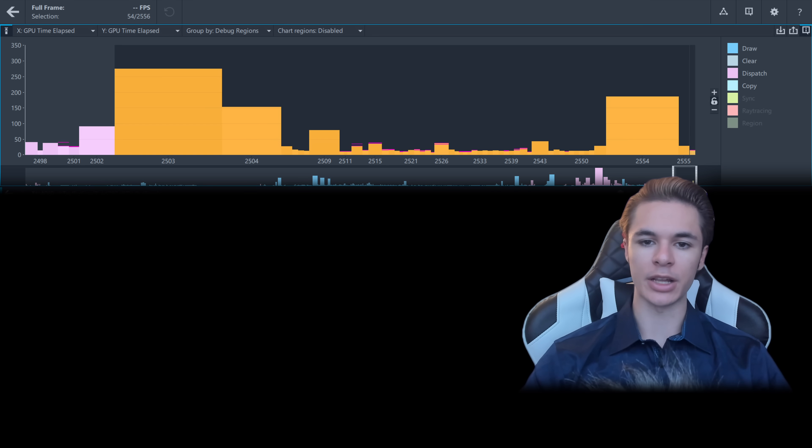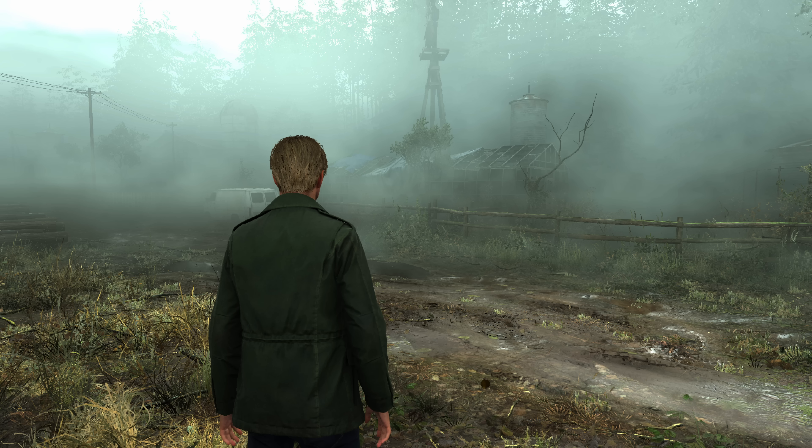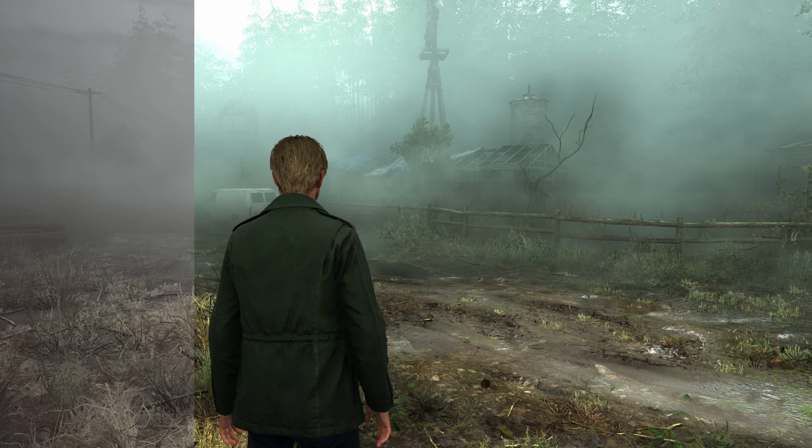Next, the GPU calculates velocity data for motion blur, but since nothing is moving in the frame, it doesn't affect the image. The buffers are aggressively mip-chained and the final color grading is applied to complete the frame.